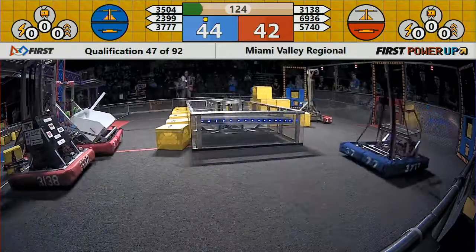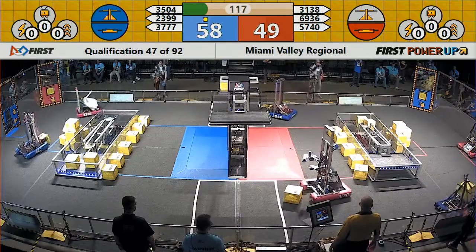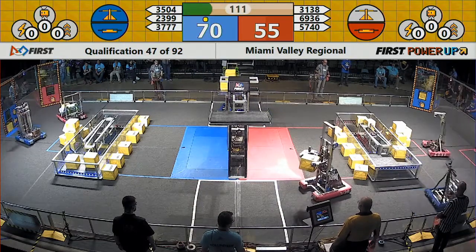Here's the score: 44 to 42. Blue Alliance out in front, but the Red Alliance closing fast. Blue Alliance in control of both the switch and the scale. Every second they remain in control, they will add an additional point to those scores.